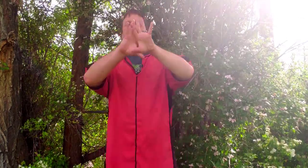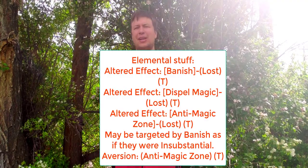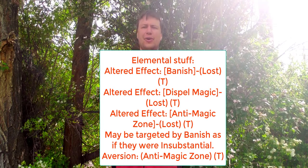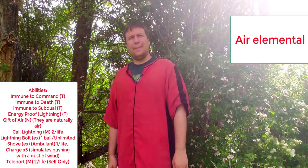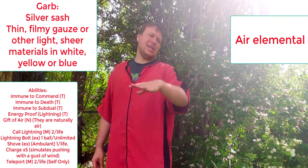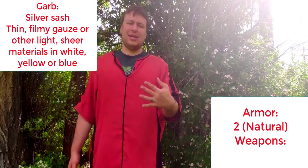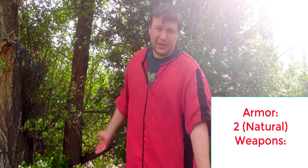Now on to the Elementals. Before we go into the Elementals, I'm going to list the Elemental altered effects — the weird stuff that every Elemental will have. You can assume that Air, Earth, Fire, and Water all have these effects. Now we get into the Air Elemental. It has natural armor, but it doesn't have any weapons or shield, so it can't really fight. The reason is since it has Gift of Air — makes sense that an Air Elemental would have Gift of Air.